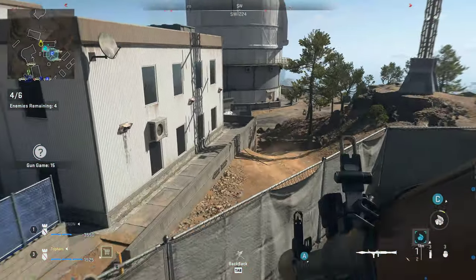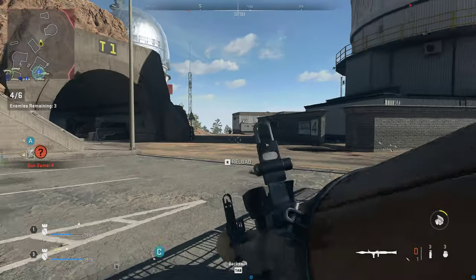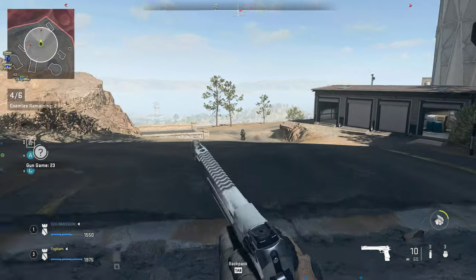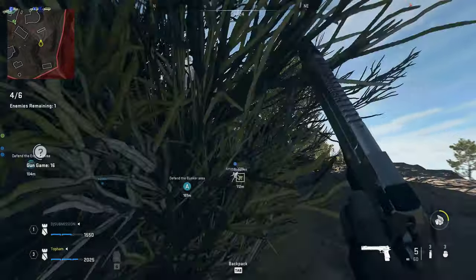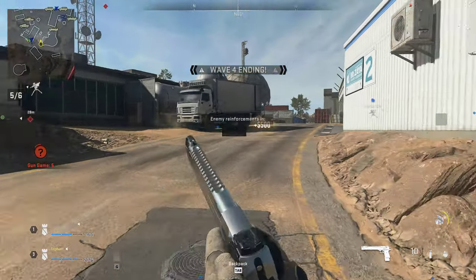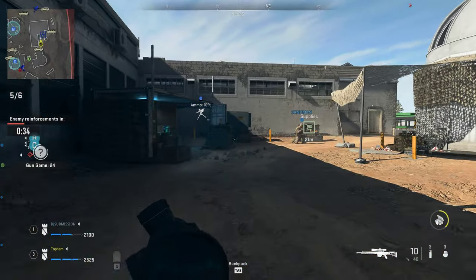We've got you covered. Moving up. Red on ammo. Marking enemies. Reloading. Switching mines. Export areas. Breaker 1, all visible threats are down. Charlie is clear. All stations be advised, enemy is deploying armored units with riot shields. Copy.